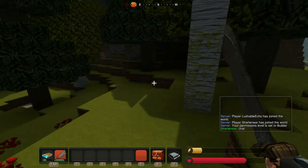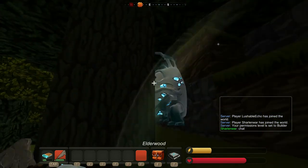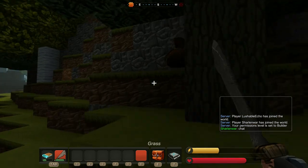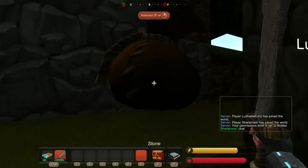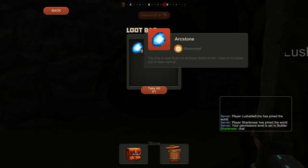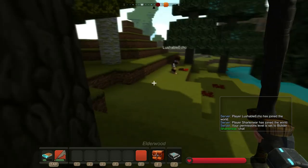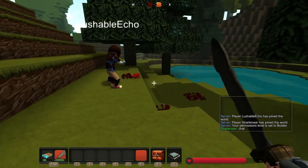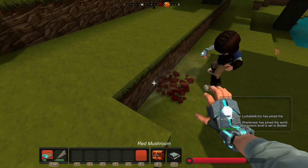Yeah, okay, is he cornered? Yes, he's cornered — get him. Yes, you killed him. What did he drop? Two arc stones. Yes! Gunpowder. And a torn journal page. See, the arc stones — that's the important thing you get from those guys. They actually make high-tier torches and stuff when you get to them.